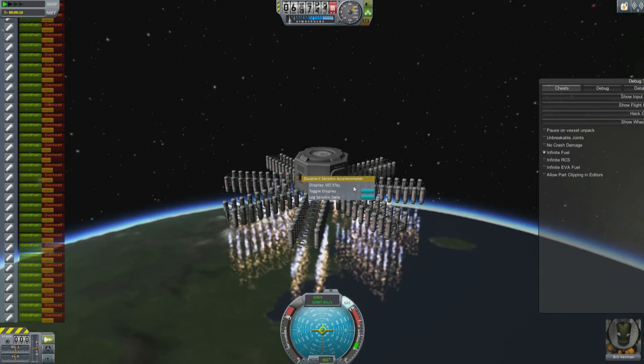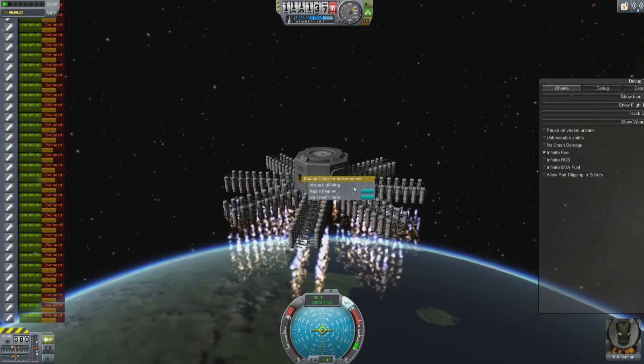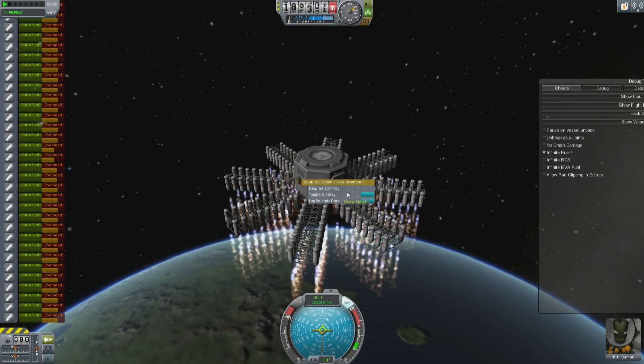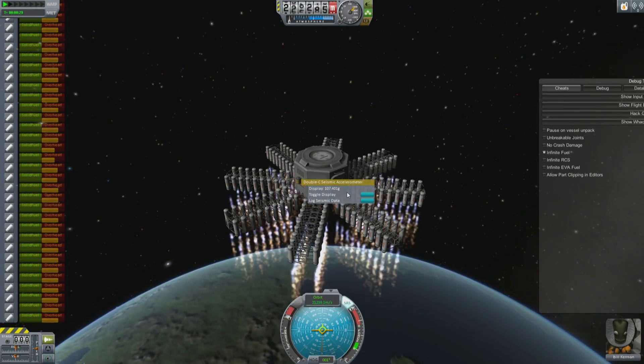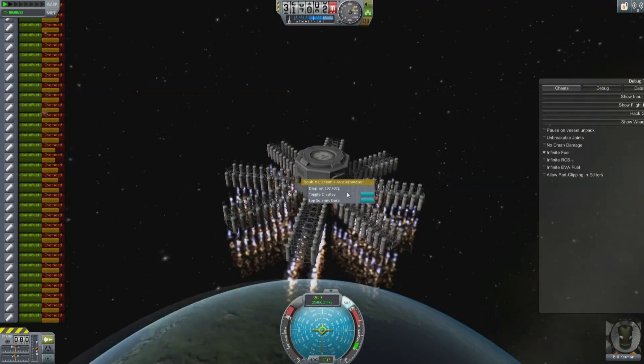Even at 100 Gs of acceleration, you would still take three days to reach the speed of light or thereabouts. At 107 G, I could keep adding these things and get up to 150 G, or get very close — but you can't exceed them with any other parts. Until now.